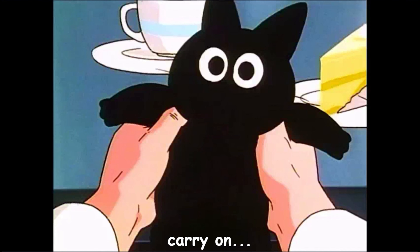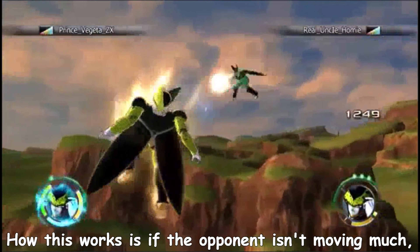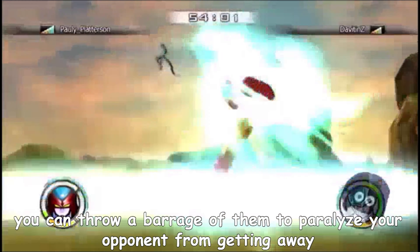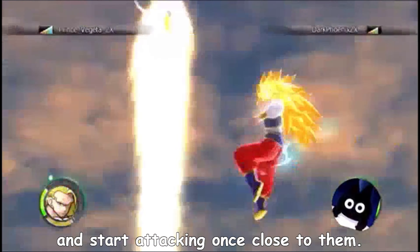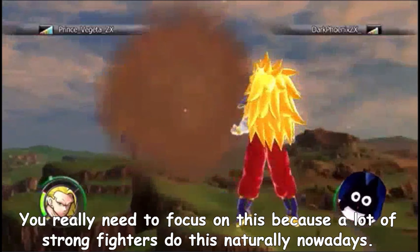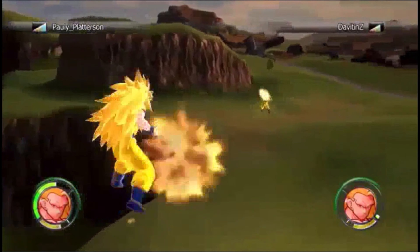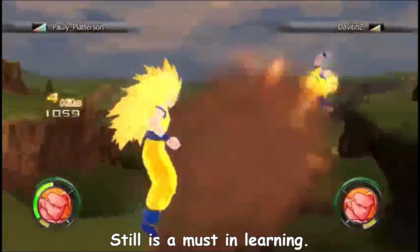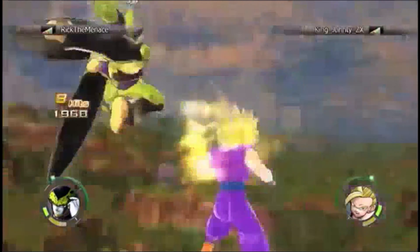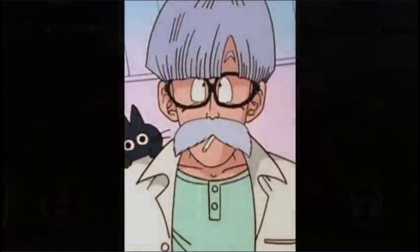A popular move is with the ki blast. How this works is if the opponent isn't moving much, you can throw a barrage of them to paralyze your opponent from getting away and start attacking once close to them. You really need to focus on this because a lot of strong fighters do this naturally nowadays. Still a must in learning. This can be used in almost any bubble — ki blasts are strong at far and close range.